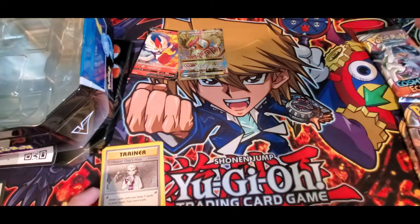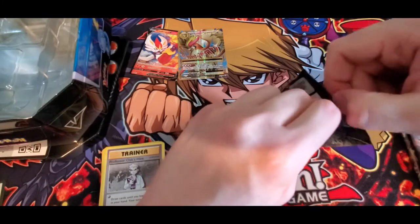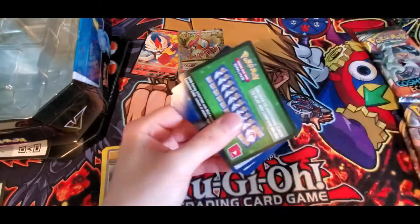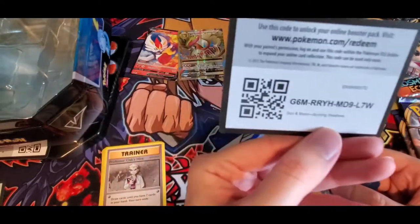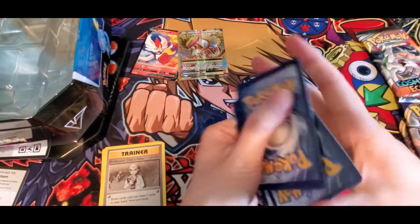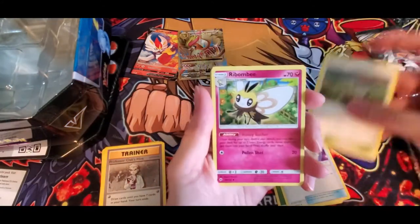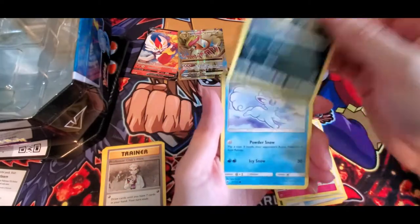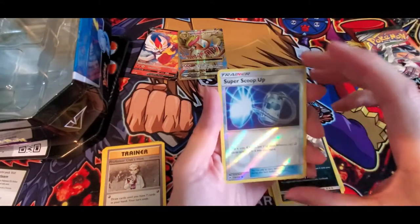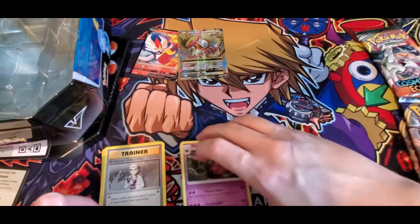We'll do Burning Shadows next — that was the next oldest. I'm recently getting into collecting them, so I don't always remember every order of every set. I've bought cards throughout the years but just recently decided it might be fun to actually get them. From Burning Shadows we got Leaf Energy, Weakness Policy, Potown, Ribombee, Sneasel, Alolan Vulpix, Horsea, Noibat, Alolan Grimer, a Reverse Holo of Super Scoop-Up, and a Scolipede. I do like the Reverse Holo of Super Scoop-Up — that is fairly nice.